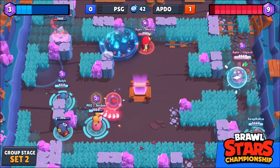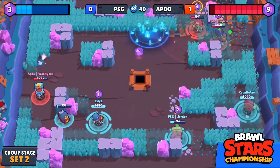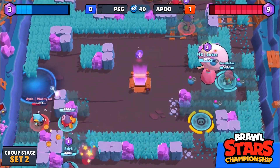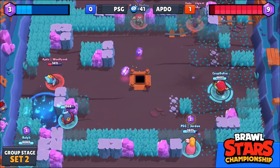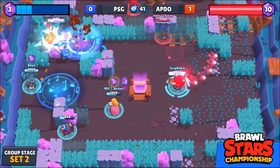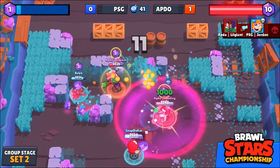One thing to remember with Rosa's gadget is that by placing those bushes on that right-hand side, it would actually provide Jordan more power as he is running Ambush, which is a really, really strong star power for Piper to hit shots more effectively. But now with the countdown, the pressure's on for Jordan to get this takedown here, and I think he's going to lose the 1v1.